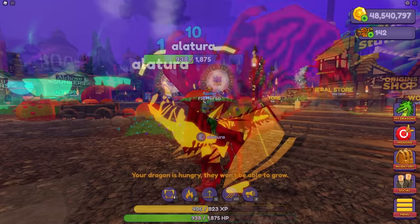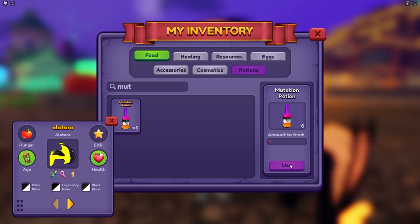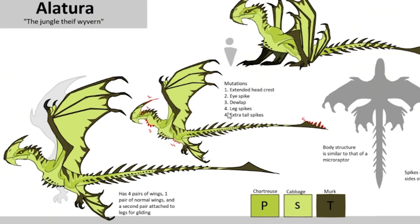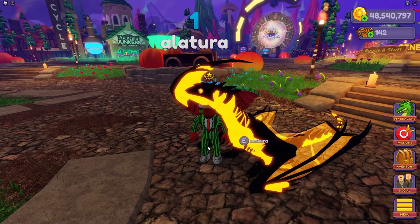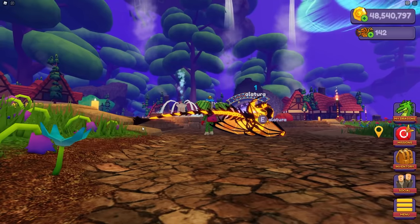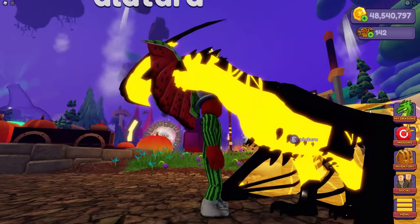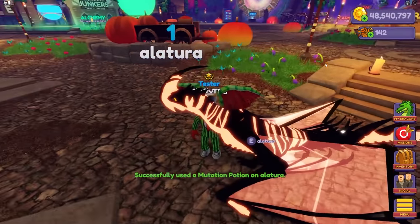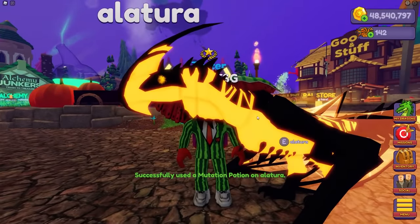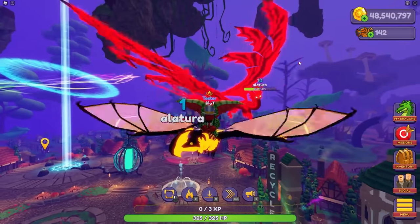Now that we fixed the legendary Fidriki, we're going back to the Alatura. If we click Feed, you guys can see I have mutation potions and we're going to be using these. The first mutation we got is the elongated beak — the extended head crest. Using another: we got some extra tail spikes. Another gives us lag spikes. Then a little thing at the eye. And the last one is the little neck spike. Now it's fully mutated and this looks awesome.